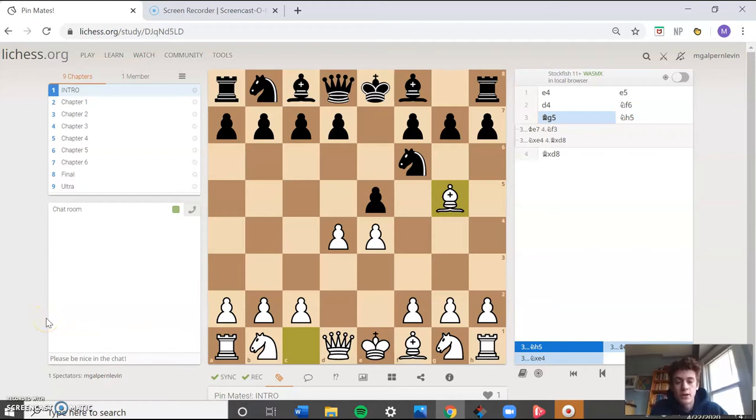Hey everybody, it is Coach Malcolm here and today the lesson I'm going to be teaching is about pins — but on a larger scale than that, it's about how we use our pins to create checkmate. We're going to start with some checkmate-in-ones that incorporate pins as the key part, and they'll get progressively harder, ending with some relatively challenging mate-in-twos. Stick with it, because pins are incredibly important to the game, and checkmates are even more important.